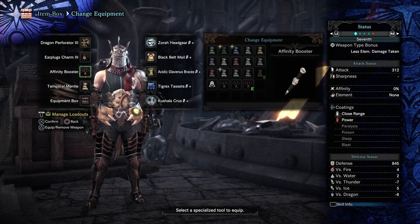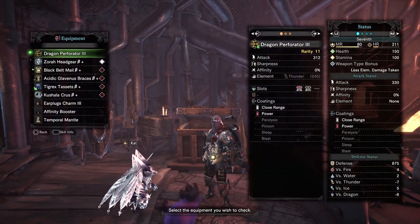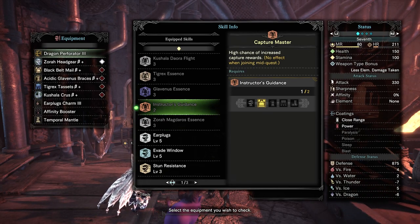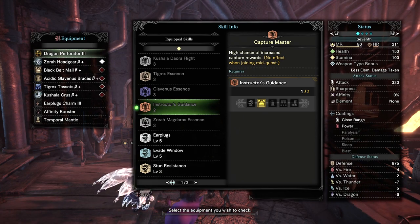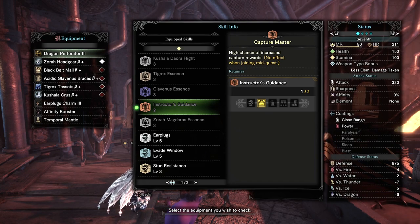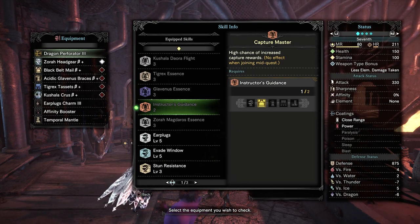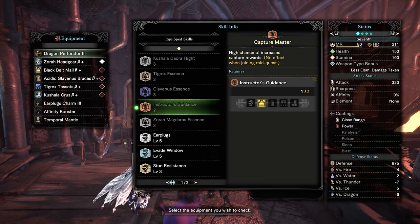Let's go over exactly what I have on this build. I have an Earplugs Charm 3 equipped — I don't care what anyone says, being roared out of attacks is very annoying. You lose DPS, especially if you don't have high DPS to begin with. There are also some monsters that follow up their roar with an attack, and with a bow, which takes a while to put away, you can't dodge in time. Being able to just go through those roars is very nice, especially with Brute Tigrex out there.